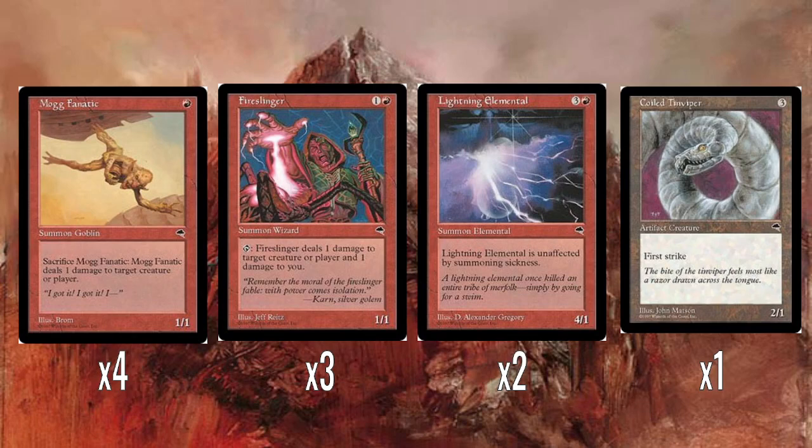Fire Slinger. This is weird. Back in the day, blue used to have the tap-to-do-1-damage-to-a-target with no drawback, whereas red — the colour of direct damage — had to make do with this guy, who does 1 damage to a creature or player and 1 damage to you. So they had the flawed Tim. I'm not even sure if we really do Tims anymore. I can't remember the last time I saw a red creature that just tapped to do 1 damage. Most of the time these days it's a triggered ability — the only one I can think of is the one from Ikoria, which dealt damage if you cycled a card.